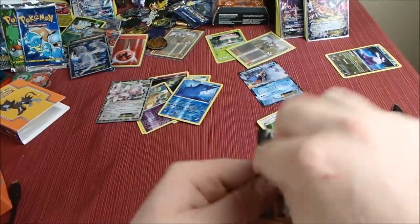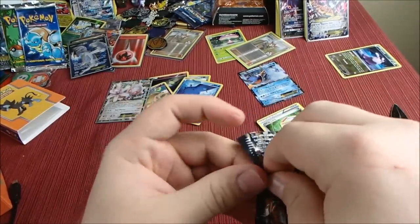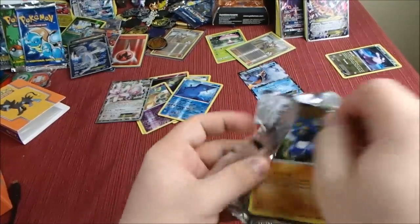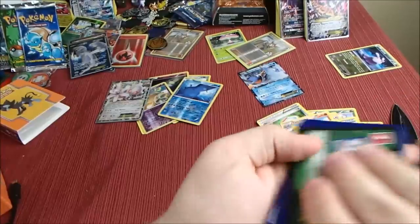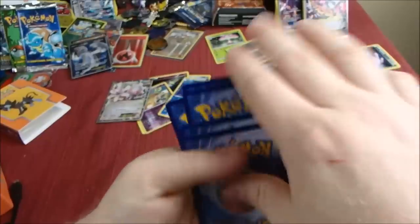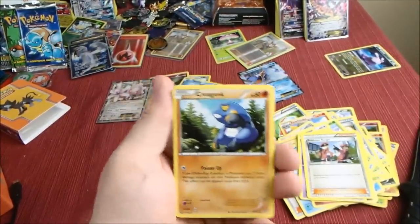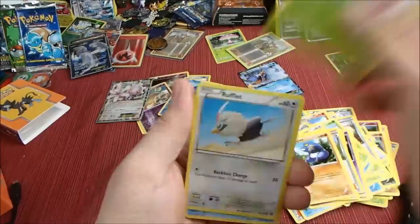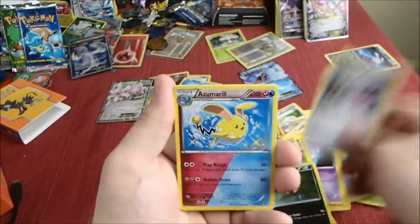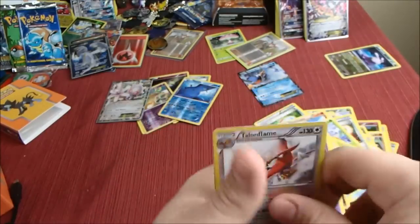Let's see if we can keep up the luck. We got a green card - so we're not going to have anything in this one. Croagunk, Tengla, Rufflet, Oshawott, Ponnard, Special Charge, Asmoral, Lampent, Talonflame Reverse, and Galvantula Non-Holo.